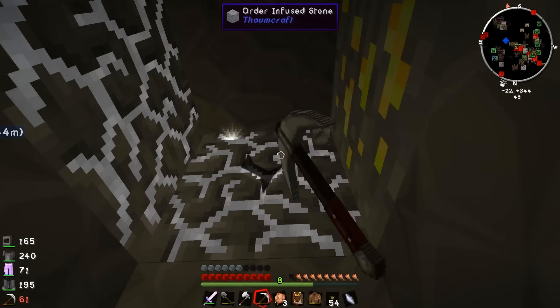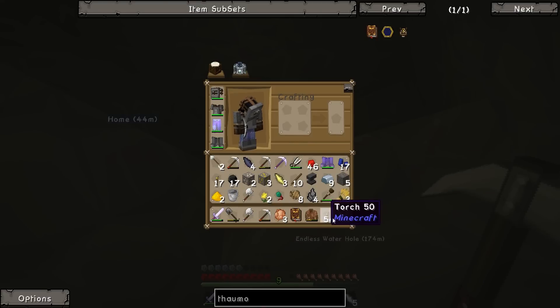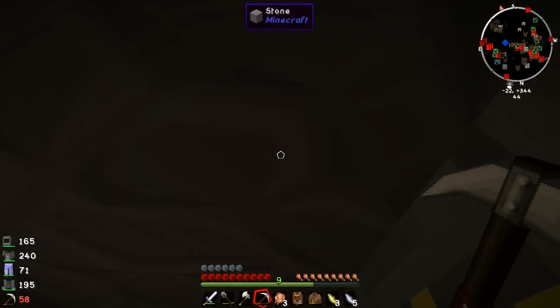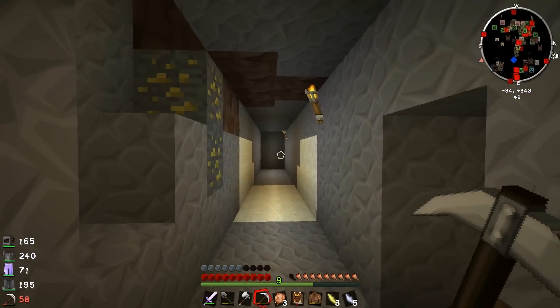Order-infused stone — good, let's grab it. We already have order shards. Well, you can't go wrong with more order shards. So we have order and we have air so far.